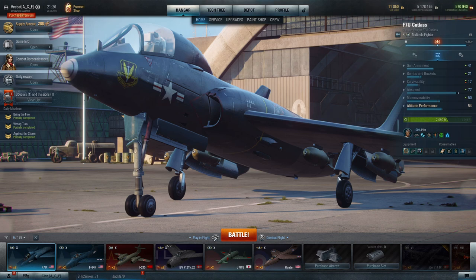Each nation has its own multi-roles — the US actually has two. Starting with the F7U Cutlass, you get a very fast platform carrying four 20mm cannons, the same guns on the XF-90 and F2H, plus four 500-pound bombs — very easy to use munitions. It still gets the typical 120-second reload. It's meant to blitz aircraft at low altitude, operating as a low-altitude heavy.